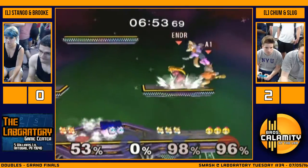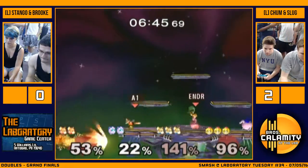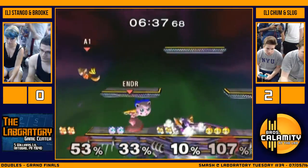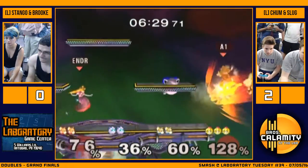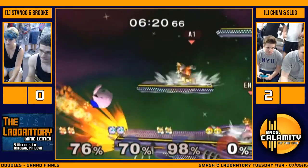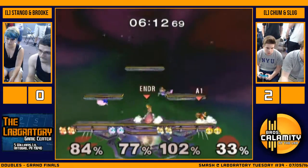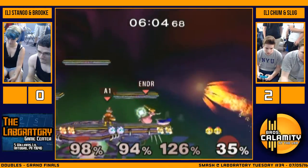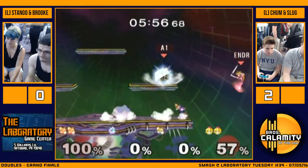Stango's playing so much better right now. Stango's all over the place — he's going crazy. Tried to go for the shine bair, it didn't work — up air. Great awareness by Brook. Throw him into Chum there. Looks offstage.